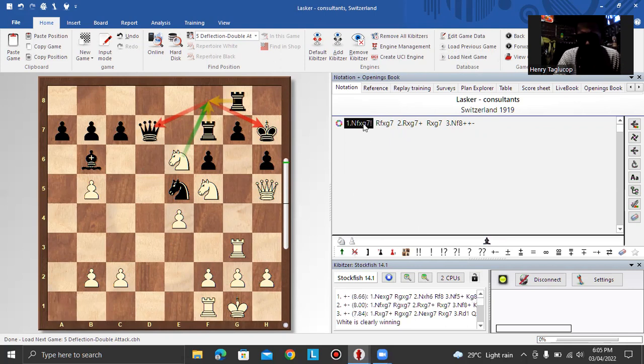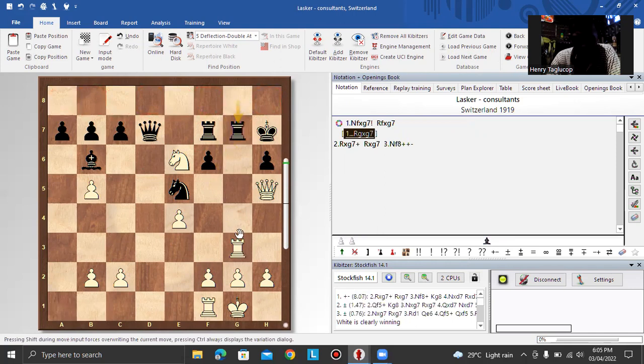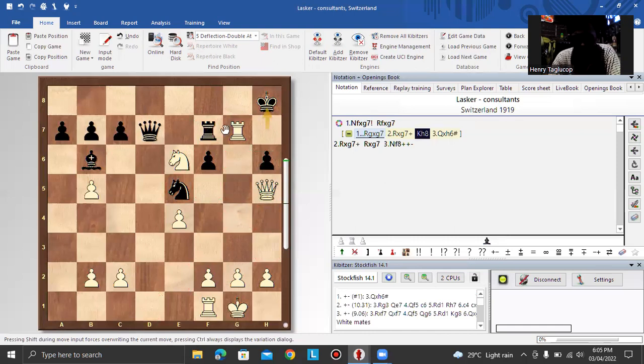Here is another example: instead of knight f takes g7, the same ideas may happen after knight f takes g7, rook g takes g7, followed by rook takes g7 check and rook takes g7. Because if black moves the king, then there is queen takes h6 — that is why black is forced to capture the rook.